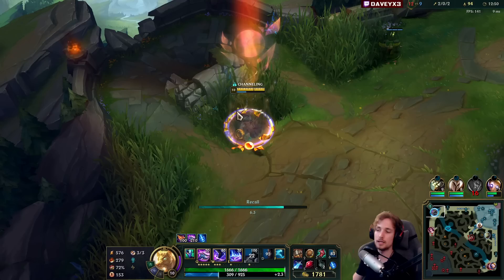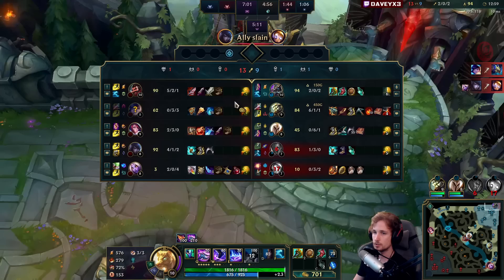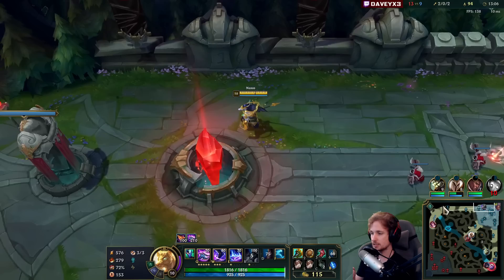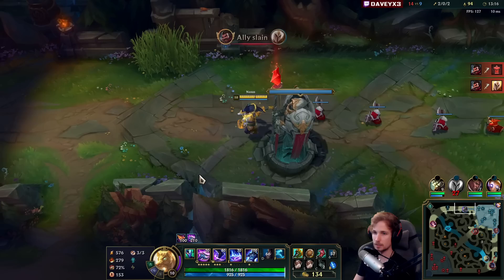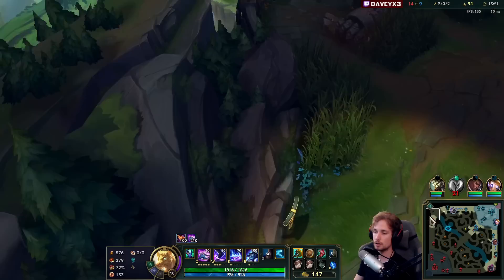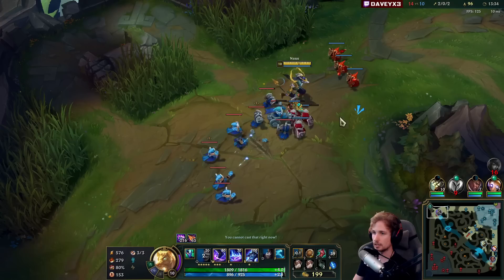We have to go back — we cannot stay around with 1,700 gold in inventory. Fiora would be able to beat us right now without items, but if we come back with the items she will never stand a chance. The biggest lesson I can give you: always pay close attention to your items and always look to get item advantages in one way or another. If you have too much gold and you're not backing, your opponent can literally keep you frozen in lane.